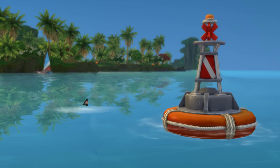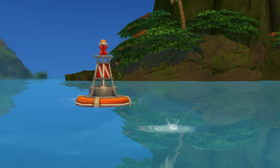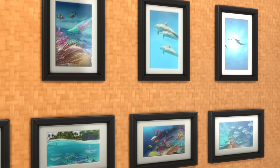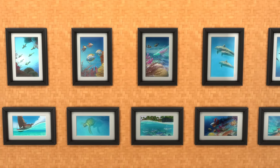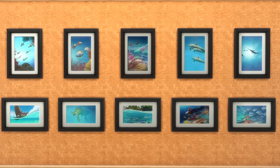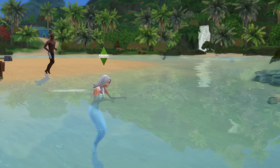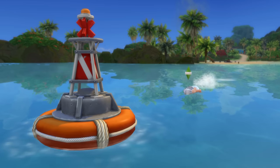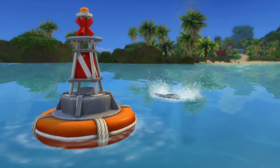After diving down, they'll re-emerge a short while later, likely having found a gorgeously framed underwater photo. There are 10 in total to collect, with 5 being portrait and the other 5 being landscape, and they really do look great on display. A quick side note: if you have a sim that's a mermaid, they won't have to buy the rebreather, so they'll be able to save a bit of money that way.